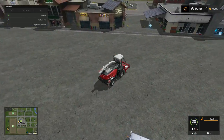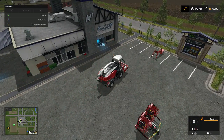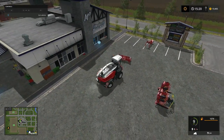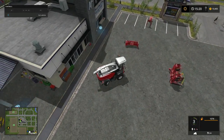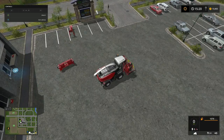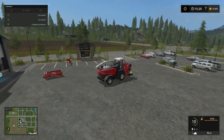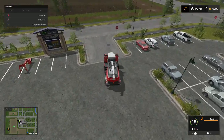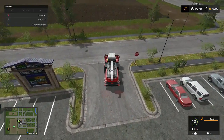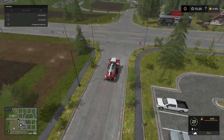We're just gonna drop this over here out of the way and we're gonna go ahead and head this thing over to the cornfield, because that's gonna be the start of our silage. Beacon lights, cruise — let's head on out folks.